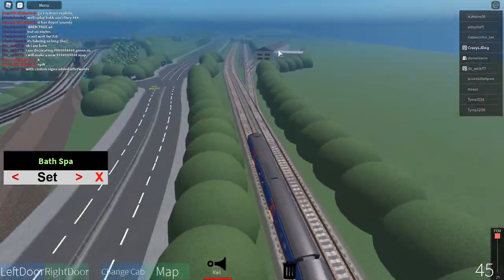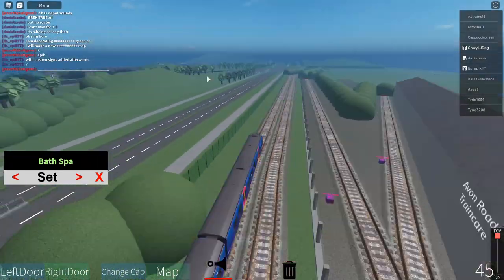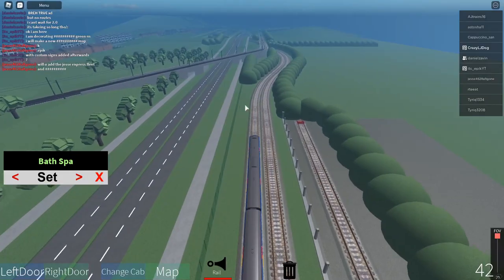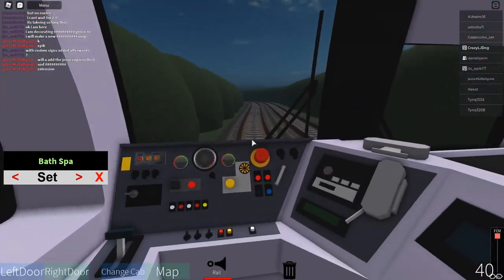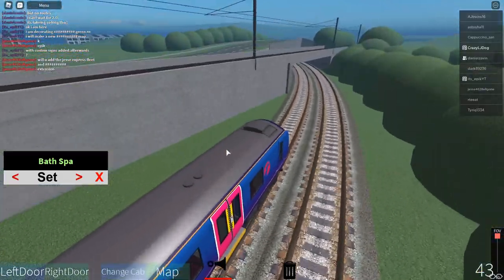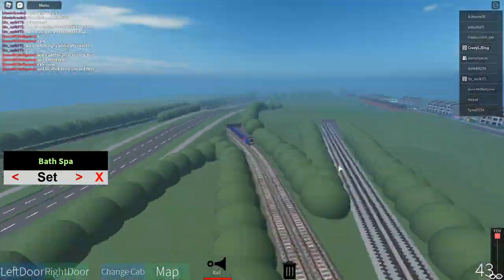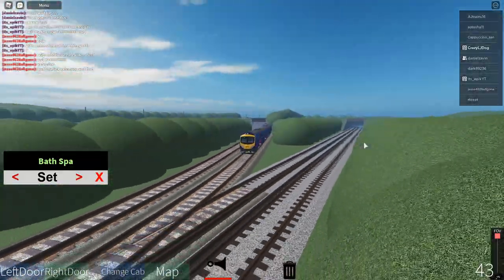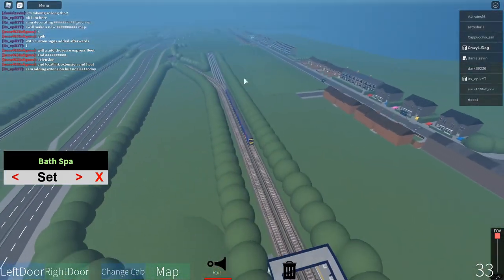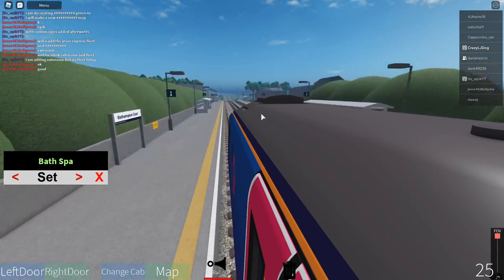That's Avon Road Train Care — basically that's Avon Road over there. We are going over to Bath Spa. Here's a little junction to some kind of new railway — probably, I don't know where that would head, maybe somewhere like Sorrey Keys.